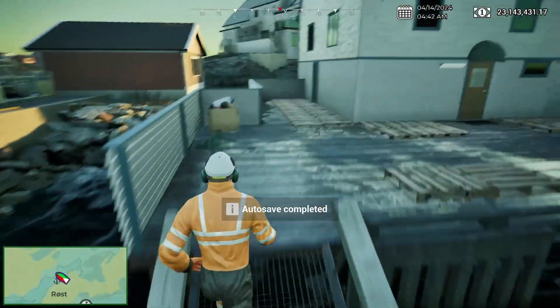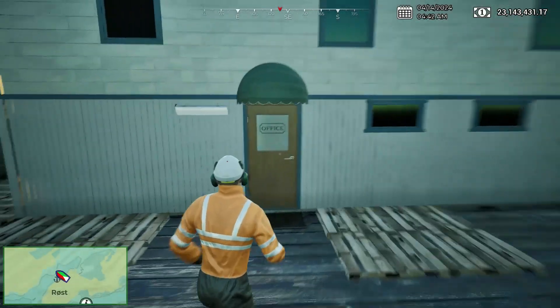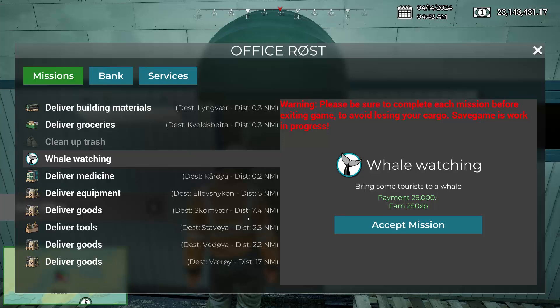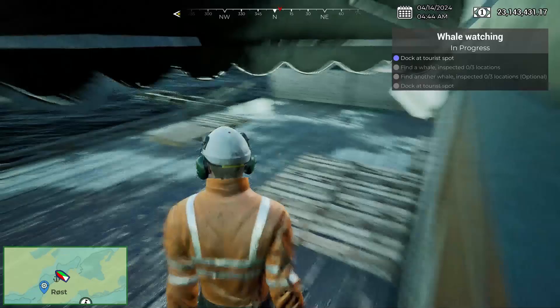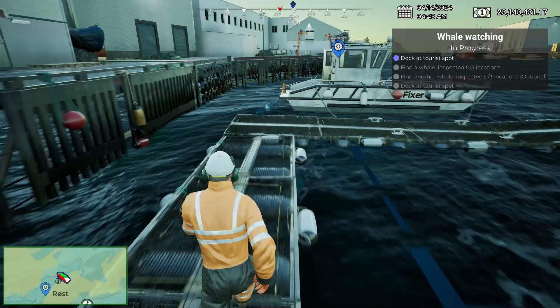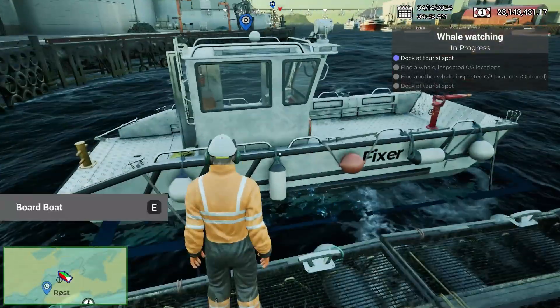We'll head back over to the office. It looks like we can do some whale watching — the rest of the missions are all deliveries other than trash cleanups — so we'll accept that and go do some whale watching. We have to dock at a tourist spot.